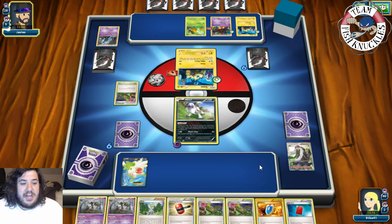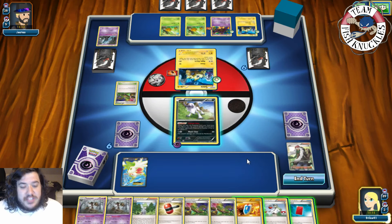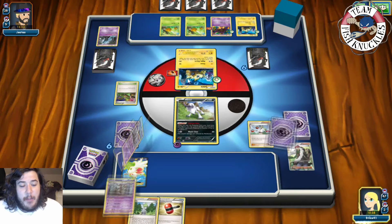Things are going great for both of us — we're both just sitting here doing nothing. Our opponent draws a card. A Combee comes down. On our turn we get an N. We have to play the N right now — our opponent is only Night Marching for 60, which is not that much. Both players shuffle their decks and draw six new cards.